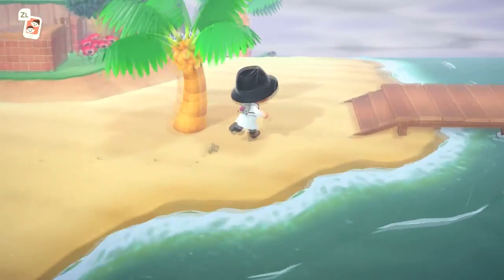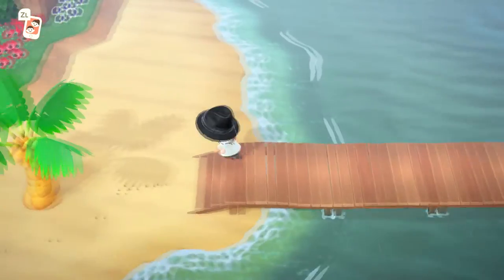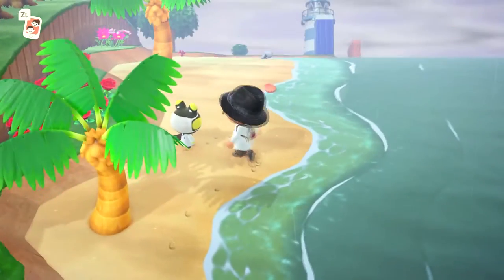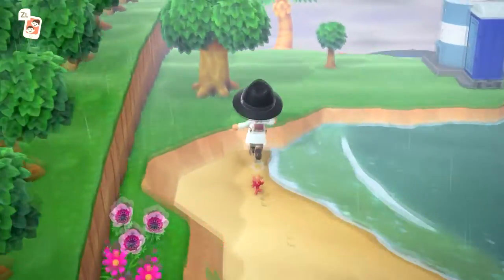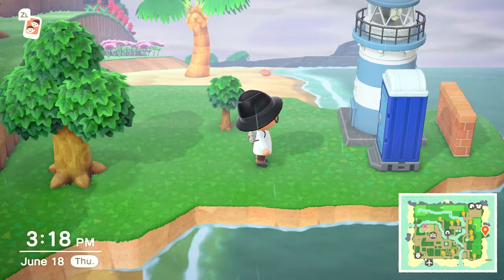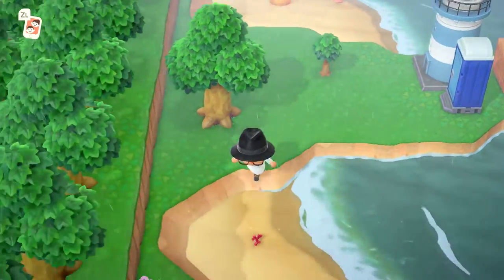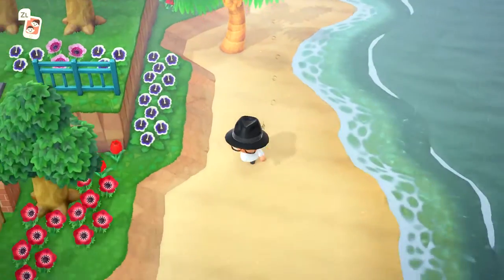Now we're on the southeastern part of the island and this is like the little dock I guess where you can fish. Here's Rattles the frog. Over here we have the middle east part of my island — you can see it on the mini map — and I've got just a lighthouse and a porta potty there. We'll sprint back this way.